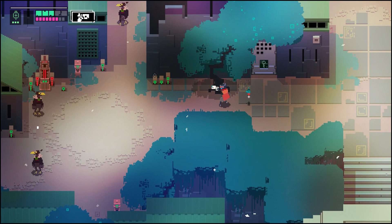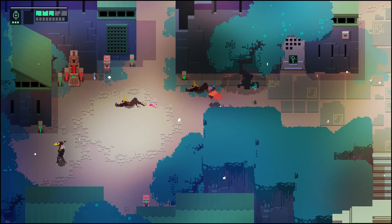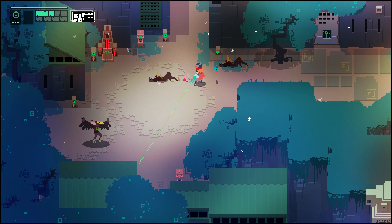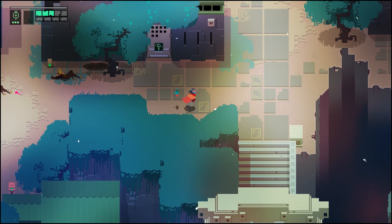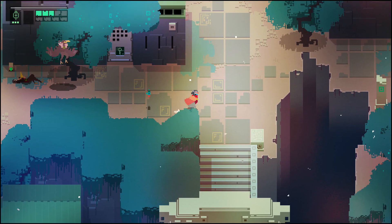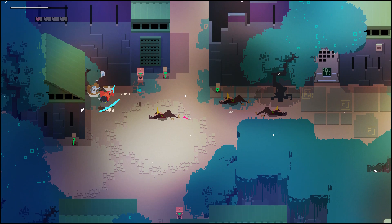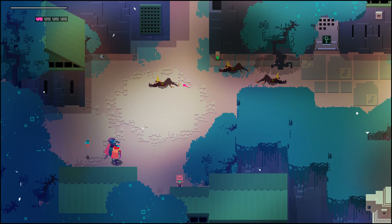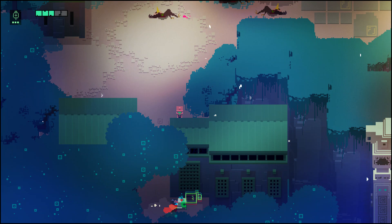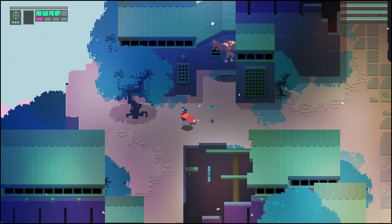Switch guns here. We're out of shots. There we go, knock him back a little bit. The key here leads to another module. Something down here - just a health kit. I like how we just pick it up and then instantly take damage, because that's our play style.